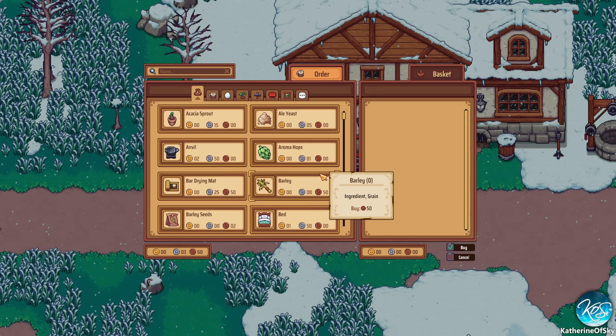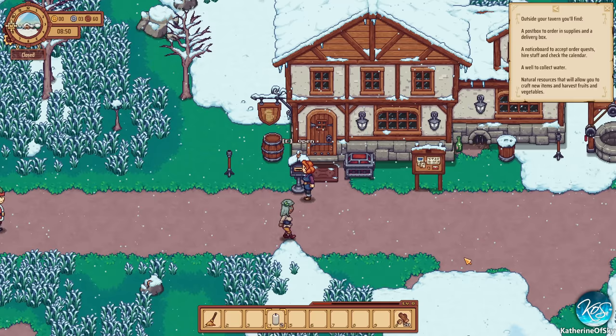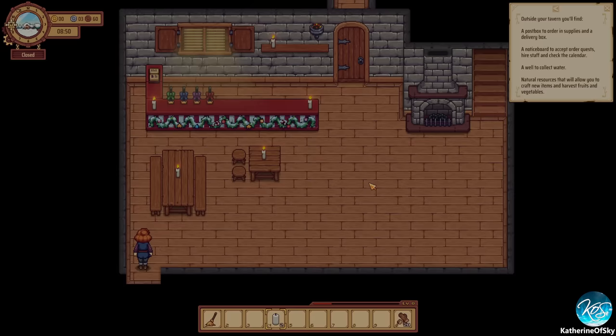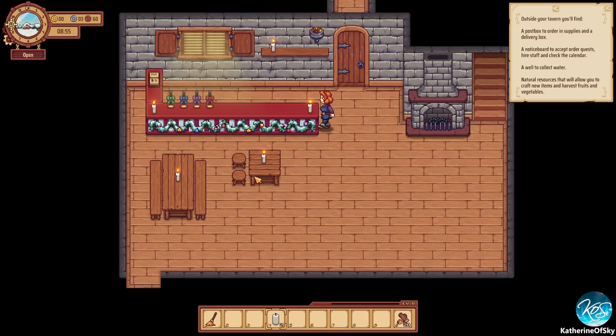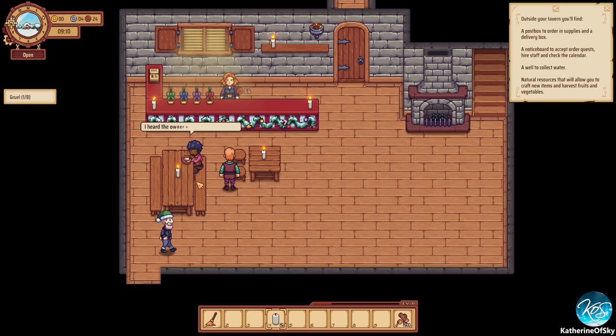There's the well, but we need a bucket to use it. Right now we have very little money. They do have a bucket, but it costs 10 silver so we can't get that yet. Let's go back in the tavern — I'm going to open it back up because we need to earn more money. We can't even buy a bucket. We're going to get a quest to chop trees and stuff like that — that's coming.